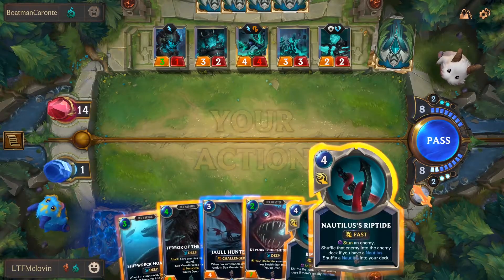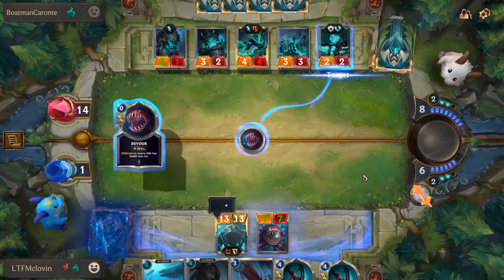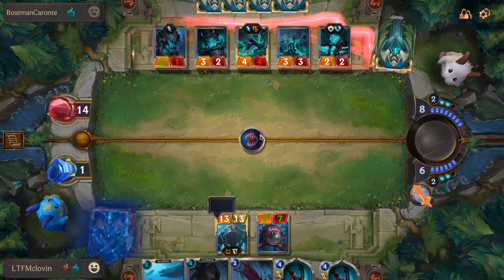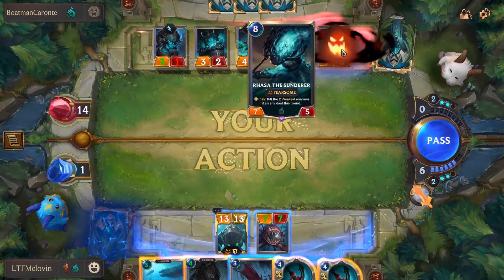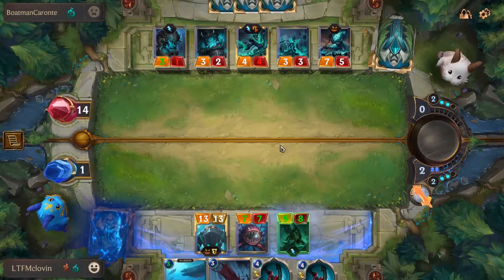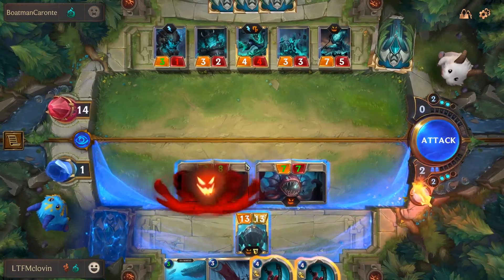When this bad boy hits the field, not only is he a 13/13 with Fearsome and Toughness, he also reduces the cost of sea creatures in your hand by 4 as long as he's on the field. And what does the deck primarily consist of? Big sea creatures that get +3/+3 added to their stats once you're in Deep. With Nautilus, you'll be casting huge threats for as low as 2 mana, creating a massive board state that can overrun your opponents and win through combat damage.